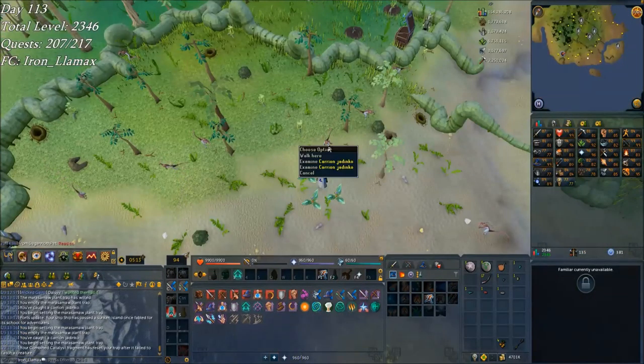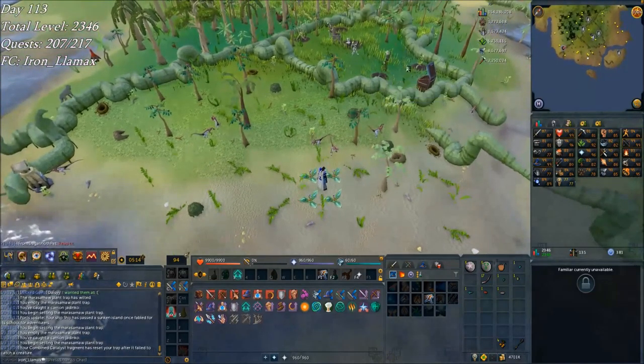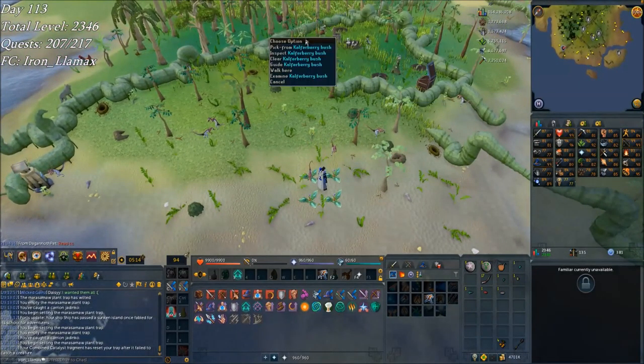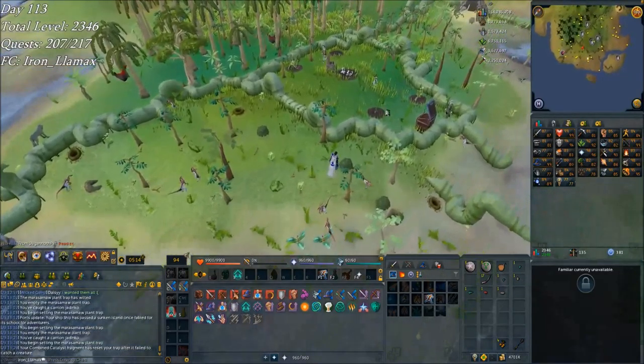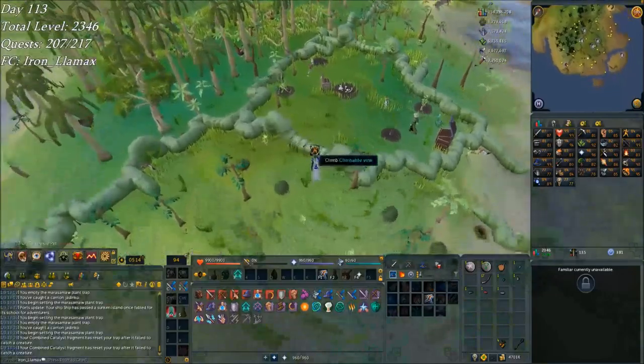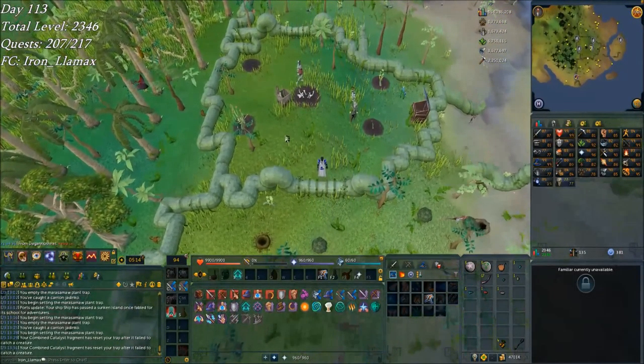I now have carrion jadinkos here because I planted the barber stuff — the green vine blossom. I got the boneyard, planted the cowberry bush over there which I should go harvest again. And I ended up planting samodin, which requires 80 farming. I've been pushing for that — it's my current goal right now.